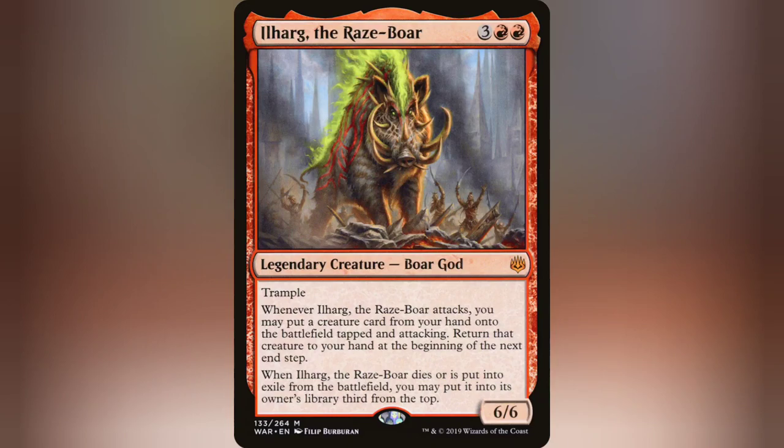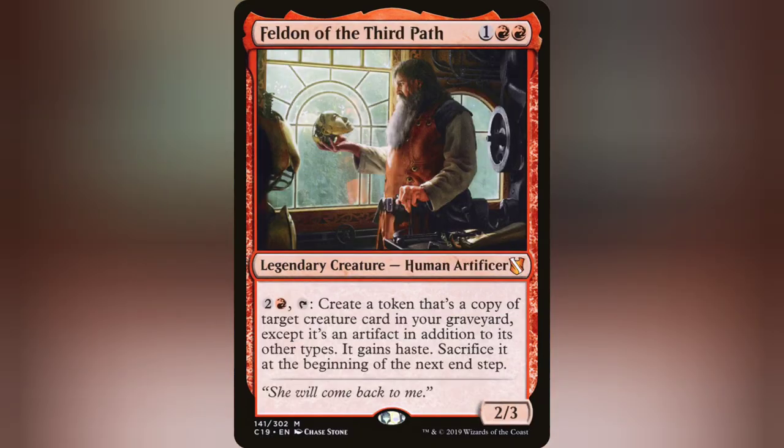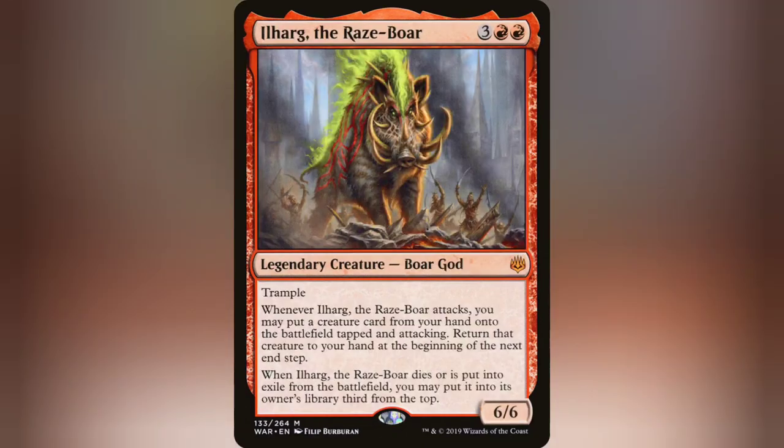The only problem with this deck is it can really struggle against discard-type decks. That's why Felden of the Third Path is in here. There isn't really too much proper grave recursion in red unless you're dealing with artifacts, and this deck runs about 17 or 18 artifacts including the creatures. It's your run-of-the-mill mono-red deck, and it can get really dumb — but also really fun — to play.